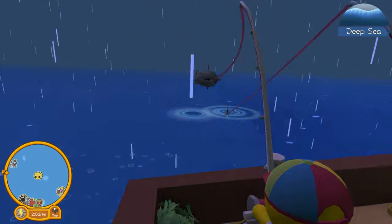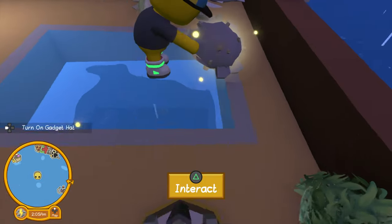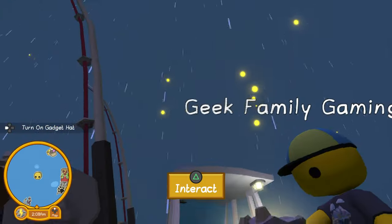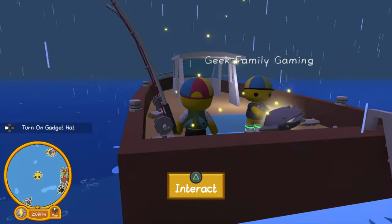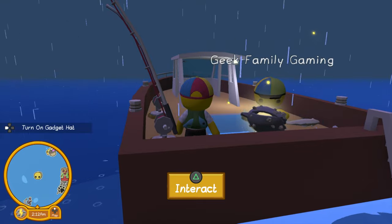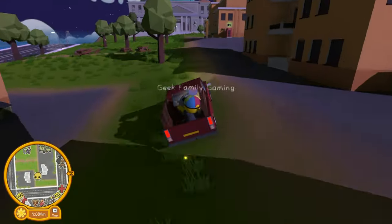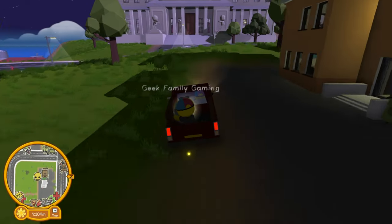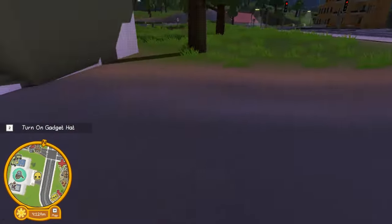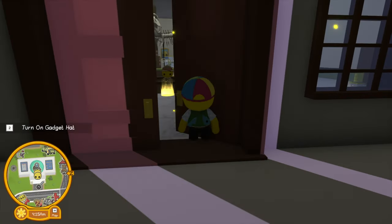And there you go — the clamshell is the artifact you get from the deep sea. We're gonna run that back to the museum now. This is exciting! Here we are at the museum with our first ocean artifact, and let's see what our friend has to say.